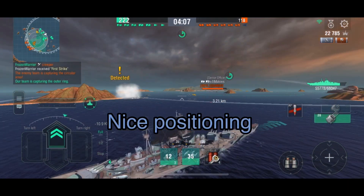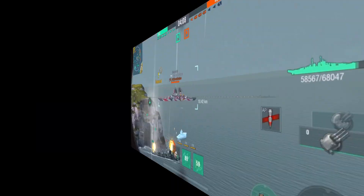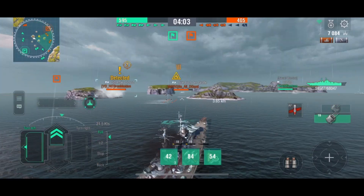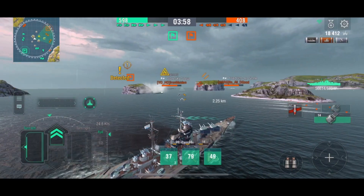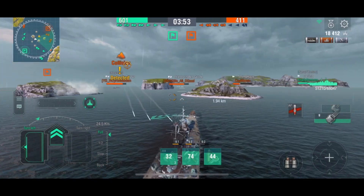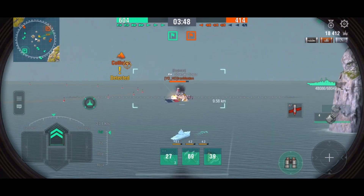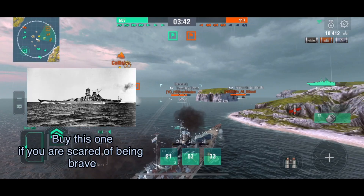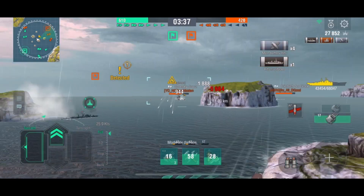It is even worse when your random teammates are often not reliable. Remember, your primary target is HE spammers or silly cruisers that sail too far into the cap. If you got nothing to do, just load precise aiming and impersonate Yamato — more often than not you get better results comparable to Yamato. If your team is losing, you retreat; if your team is winning, you gain position and push along them so you can farm damage. This is not a battleship for noob campers — if you want to be a noob camper, just buy the OG Yamato.